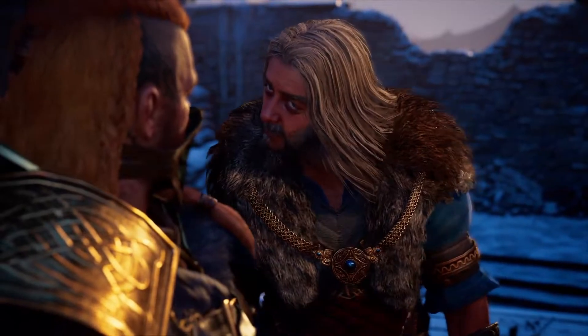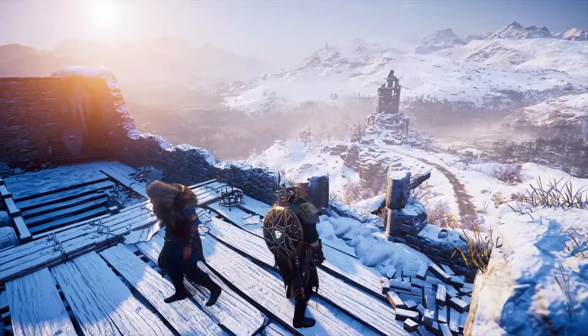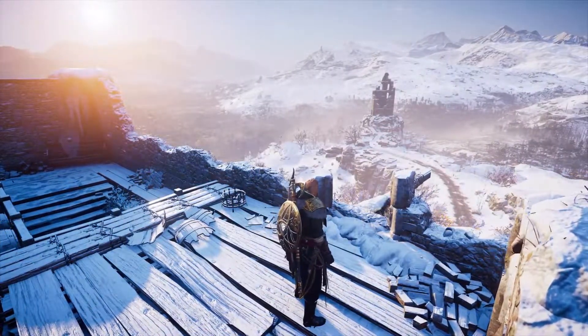Hello and welcome to Jumpin' Johnny Gaming. This video is going to show you how to get the ability book Kick of Tyr that's located in Ocarthorpe Fort in Nottinghamshire.